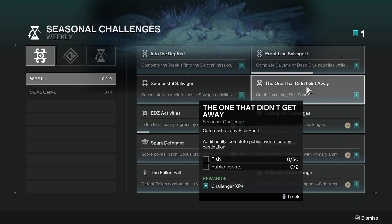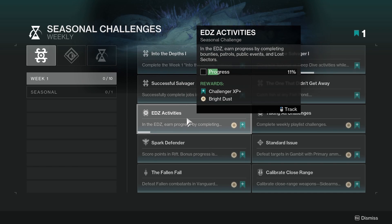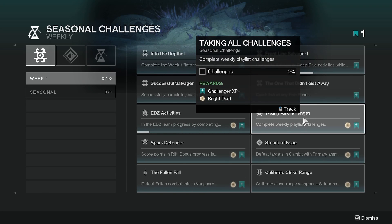We're gonna have to check that out. EDZ activities: earn progress by completing bounties, patrols, public events, lost sectors. Taking All Challenges: complete weekly playlist challenges.